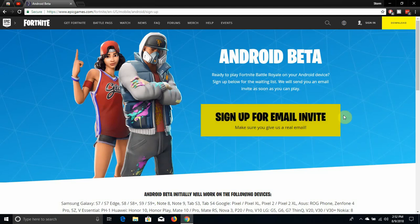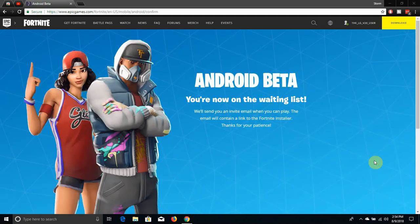I'm going to sign up for it anyway. You just hit sign up here, and then they'll send you an email invite. I'll log into my Epic Games account — it says I'm on the waiting list, or I may have already signed up for it beforehand. Hopefully I'll get an invite link soon, and whenever I get the game on my phone, I'll do some gameplay. It says: 'You're on the waiting list. We'll send you an invite email when you can play. The email will contain a link to the Fortnite installer. Thanks for your patience.'